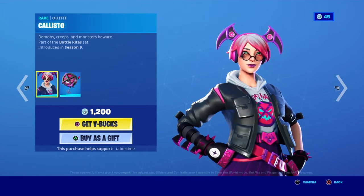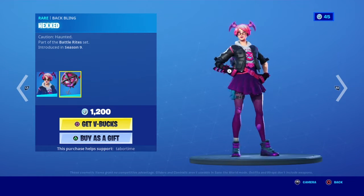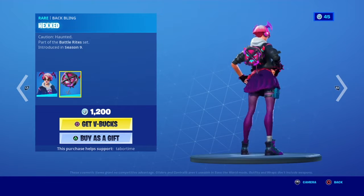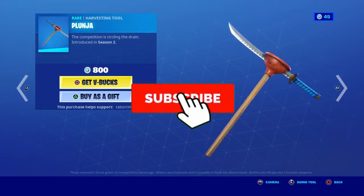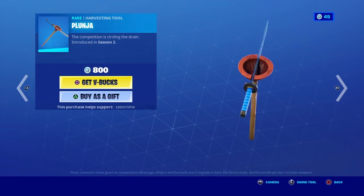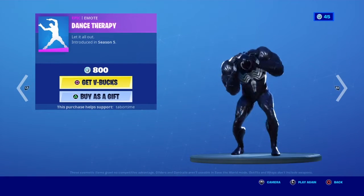Calisto with the Hex back bling — this is actually a Halloween skin. There's the plunger skin, and this pickaxe I'm pretty sure was Ninja's old pickaxe. I don't know for certain but it's a pretty nice pickaxe.